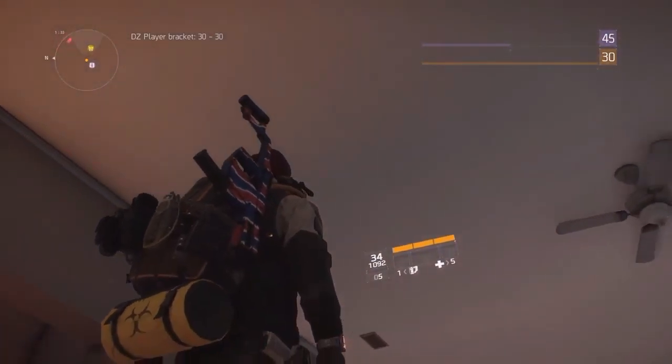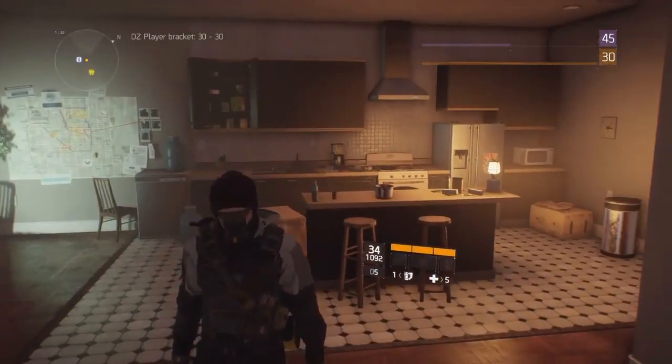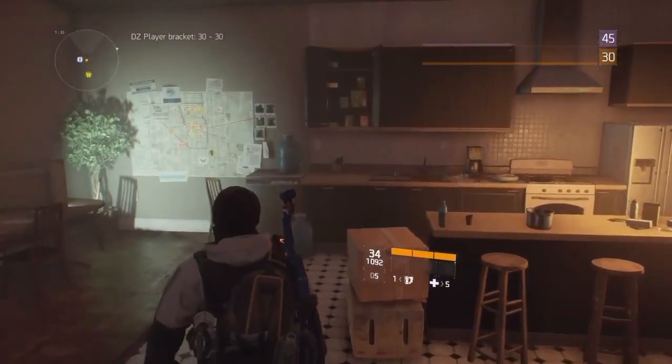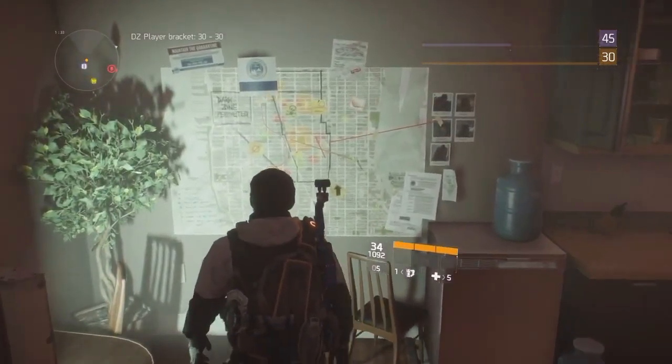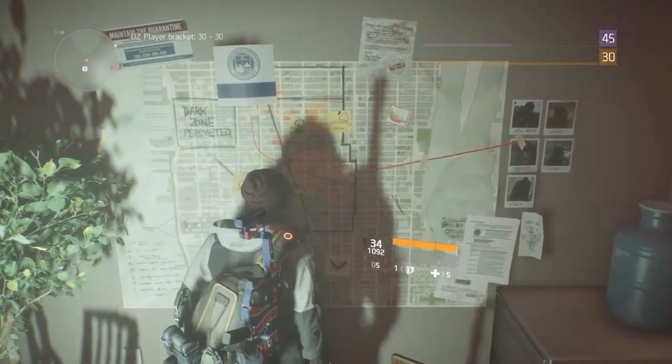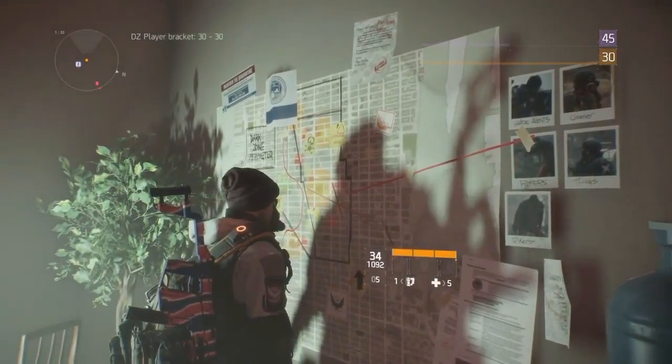Hey guys, it's me Handerman here, and in today's video I'm going to be showing you a quick easter egg on The Division. What you want to do is go into a dark zone area and find a safe room, and go to this or any map there is in the safe room. And look at these five images.